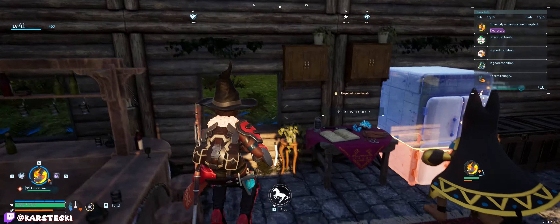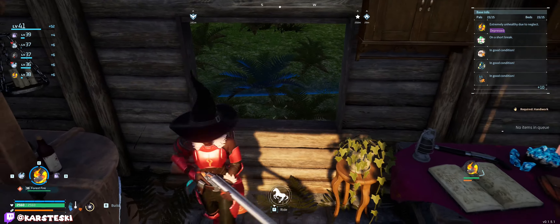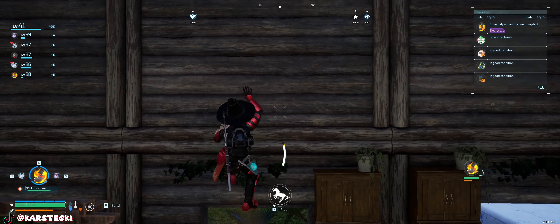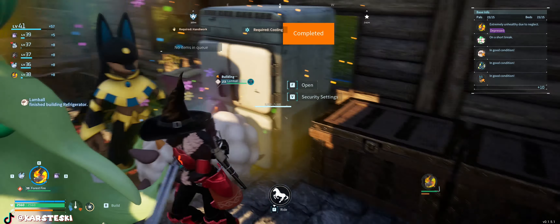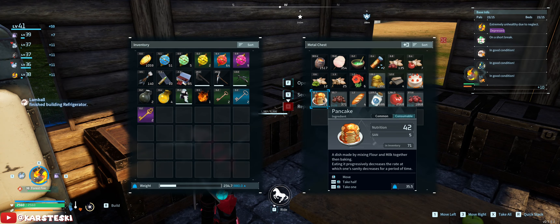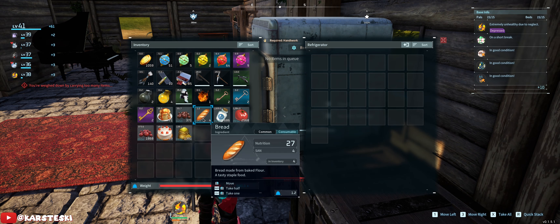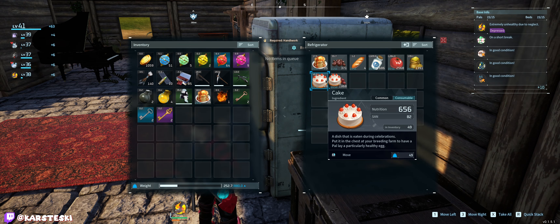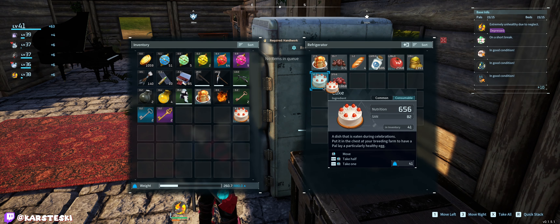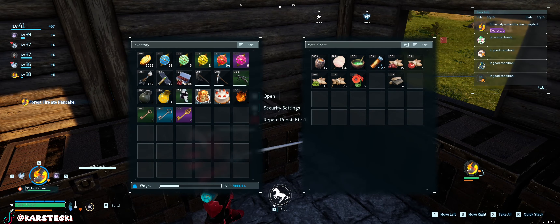We should have enough refined ingots now for the fridge. I actually struggled not to say 'refridge' just now — I feel like that's gonna end up like one of those situations where I start saying something ironically and then two years later I'm saying 'cool beans,' and yes that is why I say that. We're missing three refined ingots. Come on somebody pump these out.